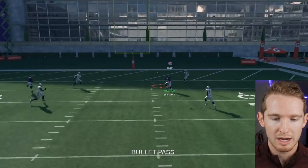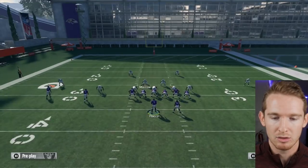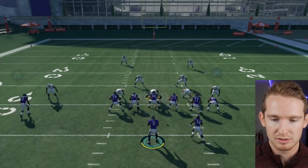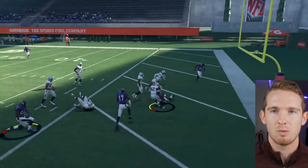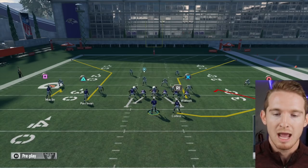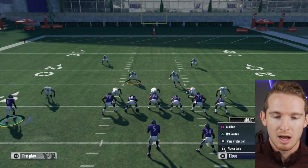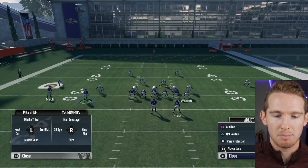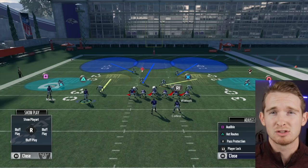You see the middle of the field is just completely wide open, so any cover 2 you run, you're going to want to put a deep third. Now I'm going to put this guy in a deep third in the middle and show you that it's not going to be open like it just was. See, the whole defense plays a lot different - I even get an interception with the deep third. It changes the priorities for some of the other linebackers. So with any cover 2, the first thing you want to do is put your middle linebacker in a deep third. To do that, double tap R1, then triangle and up on the left stick.